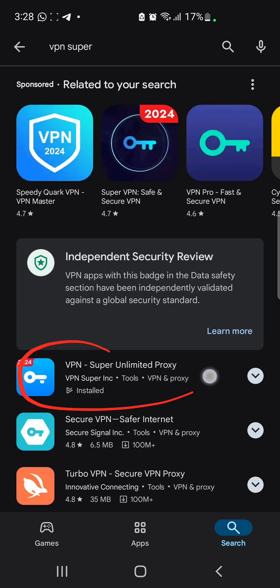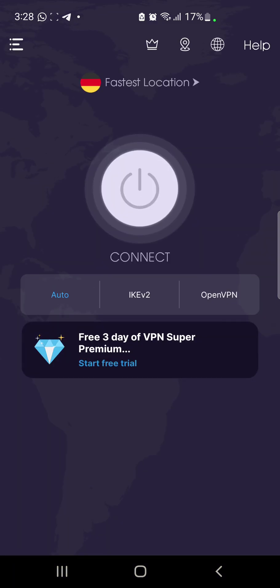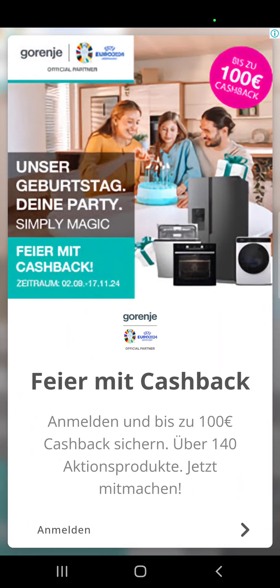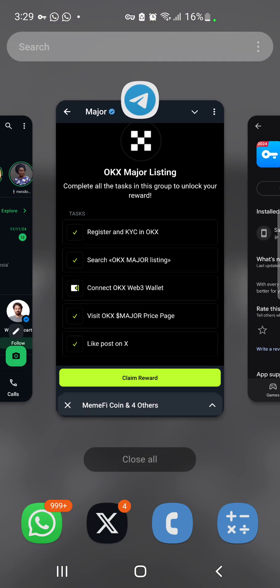This is my Play Store — I'll type in 'Super.' This is the VPN Super I'm going to use. I already have it installed, but you can just click Install to download it. Once downloaded, open it. You want to locate Germany — click on Germany. There may be an ad you can swipe off. I'm already connected to Germany, so I can go back.